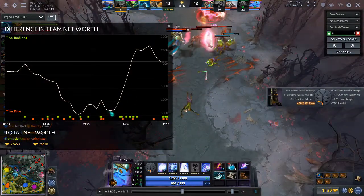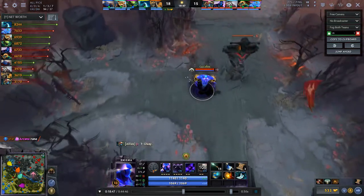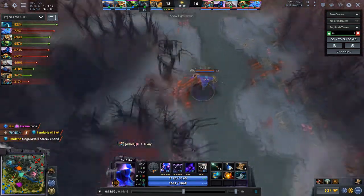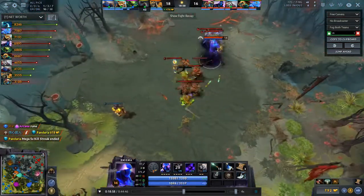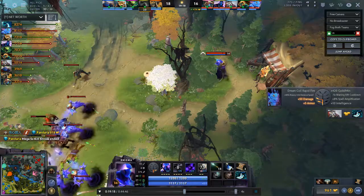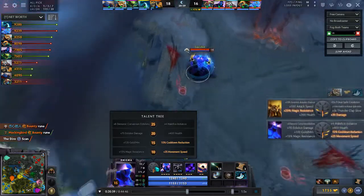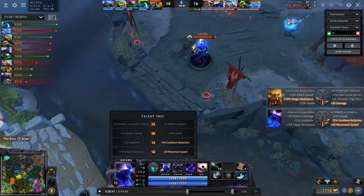Radiant has bounced back. What you want to do now in this situation is put pressure on the map. Enigma has one of the sickest spells for pushing. See what he does — he pushes. The pusher's gonna push. If we're good at pushing then we might as well push. If life gives you lemonade, make lemons — you heard it here first. He's farming, he's hit level 15.